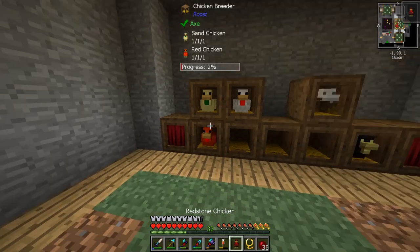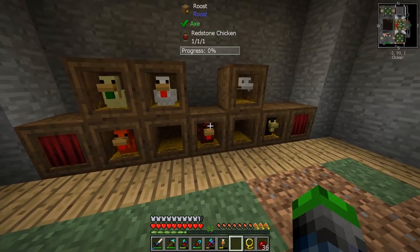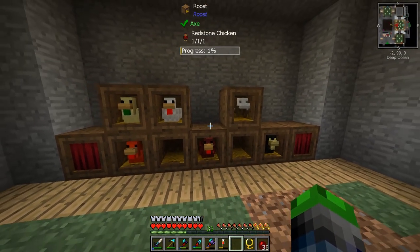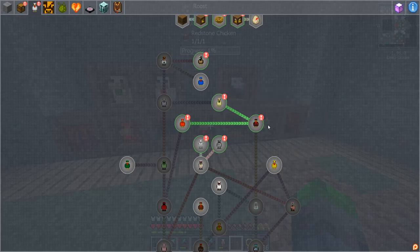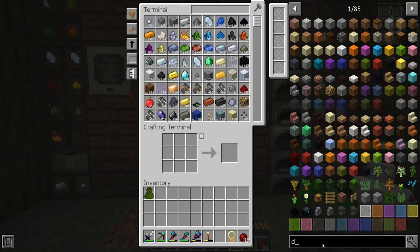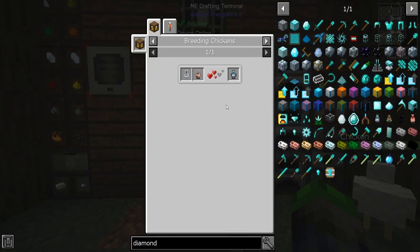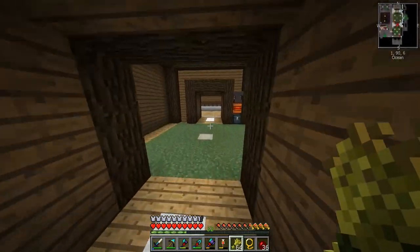We finally got a redstone chicken — awesome! These two have been breeding up and gave us two sand chickens and one red chicken, and then they gave us a redstone chicken, which I'm so happy about. We also got some coal chickens. We have quite a few quests to complete. We're halfway to diamond chicken — we need a glass chicken first, and then another quartz chicken. Our goal is diamond chicken. We need a gold chicken which comes from iron chicken, so flint and bone. We need to get more breeders going.